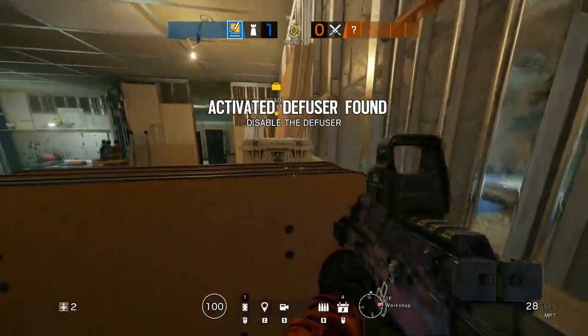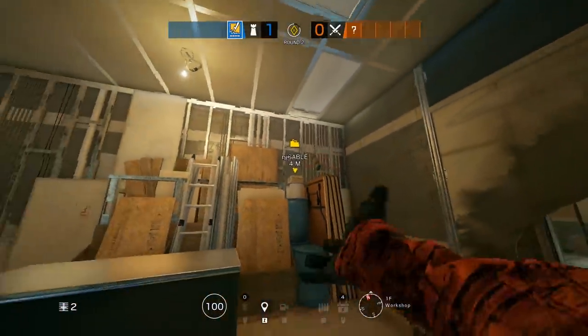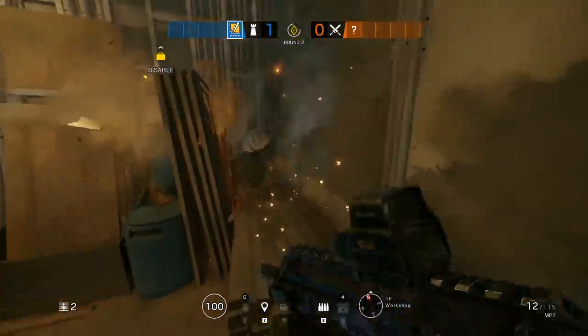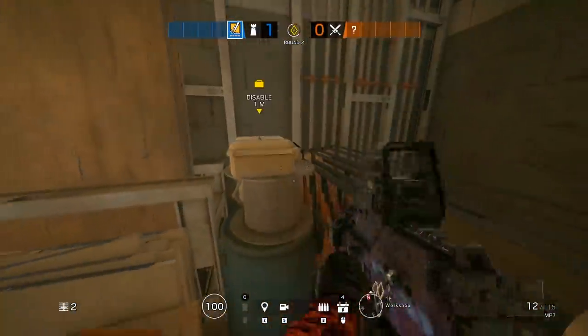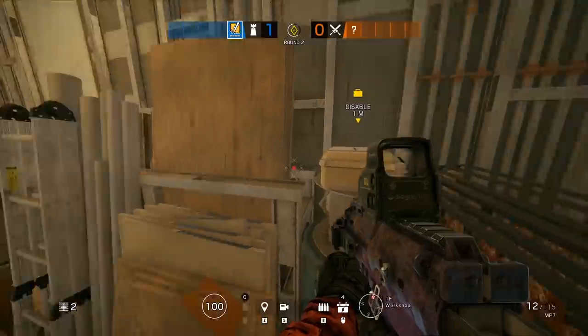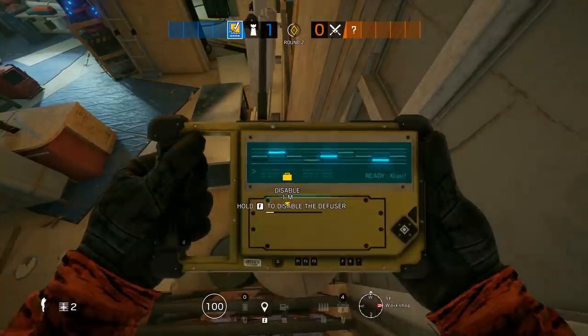From here you can use this as an unorthodox anchor angle, or if you have the diffuser as an attacker you can plant it up there for a guaranteed win — the only way defenders can defuse it is by also getting up to this exact spot, which is going to be highly unlikely. Basically, once you plant up here you don't need to worry about your entire team getting wiped because it is a guaranteed win anyways.